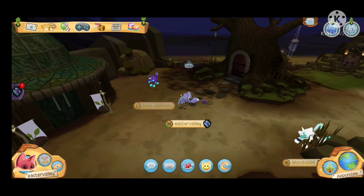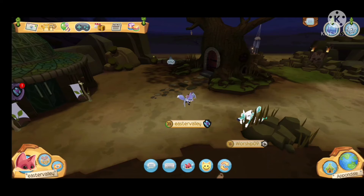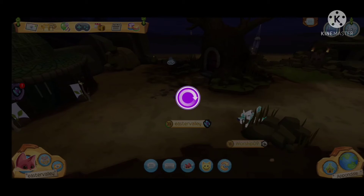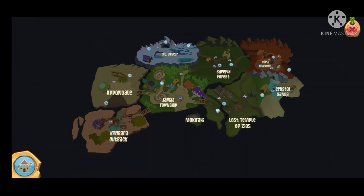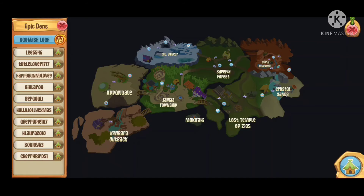Next, we have the new Sapphire Shop. There's not too much in this update to really cover except the Sapphire Shop and the new animal, because the pets are coming out later this month apparently. And there is a new den that we can explore here as well — if the game loads, my internet is not very good. There's also a new den right here, and I think we might check out the new Scottish Loch.